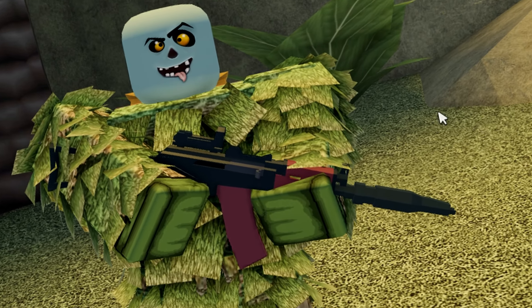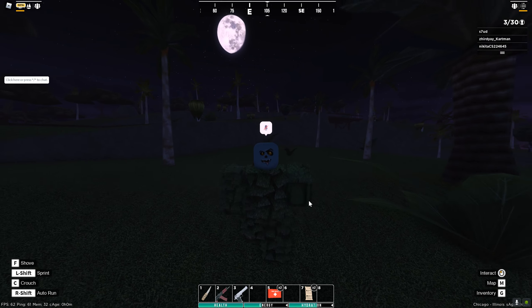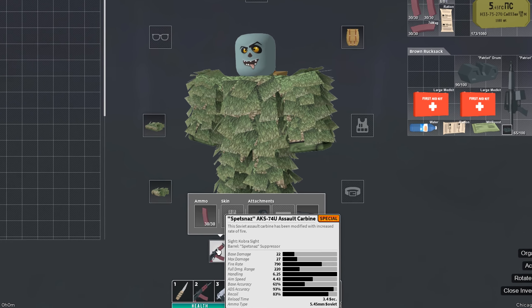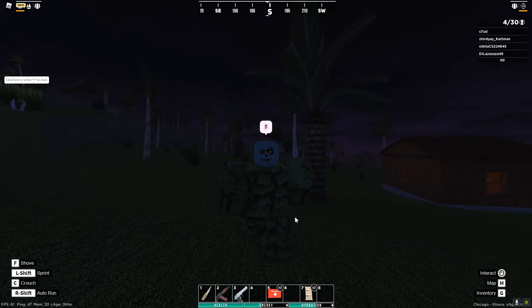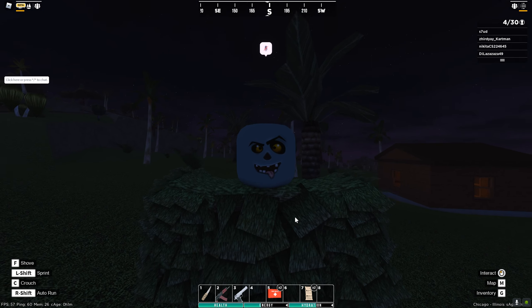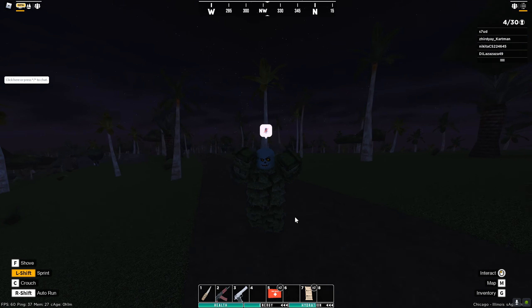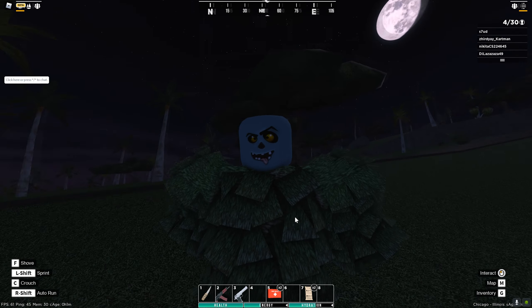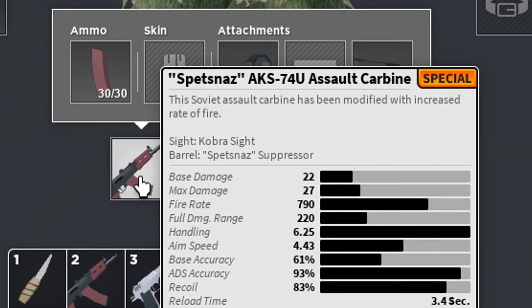This gun right here is one of the rarest weapons in the game. These rare weapons are classified as special grade weapons, and there's a bunch scattered throughout the maps. But most of them you have to kill boss zombies to get, so I'm going to show you where to find all of these boss zombie locations and weapon spawns.